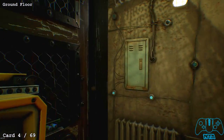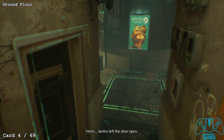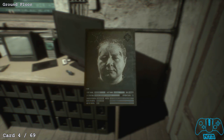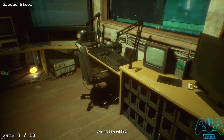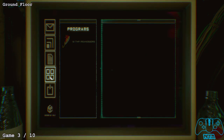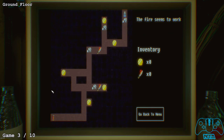Card number four is located inside the janitor room — the card will be behind the door, behind the monitor on the table. The next mini-game is also in the janitor room, so make sure you go to his computer and find the program. This will now be level three.